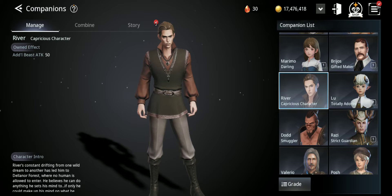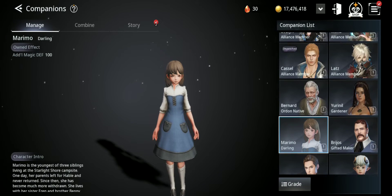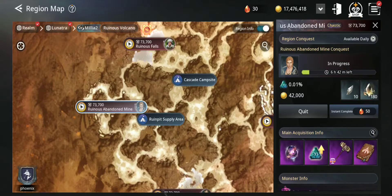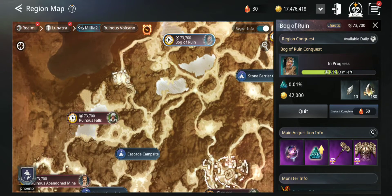Each and every single one of them will give you buffs even if they don't farm for you. The second benefit is that you can send them farming different stuff — different resources and so on. Even the lowest grade ones you can send to region conquest. They are all farming there right now doing region conquest, and region conquest is one of the best ways to get lots of gold.